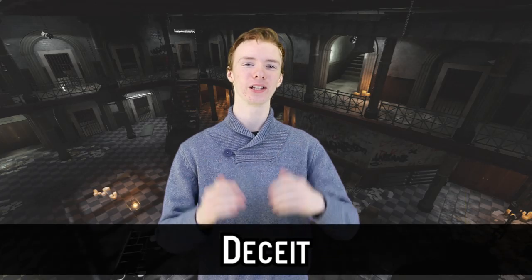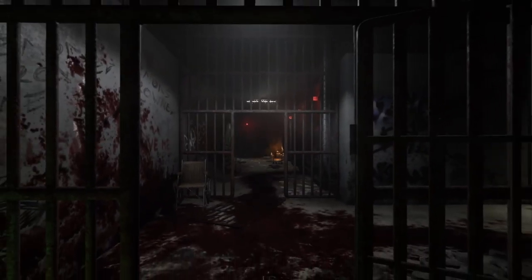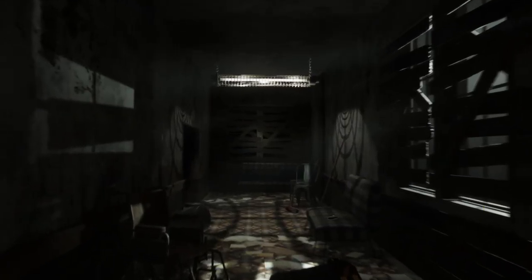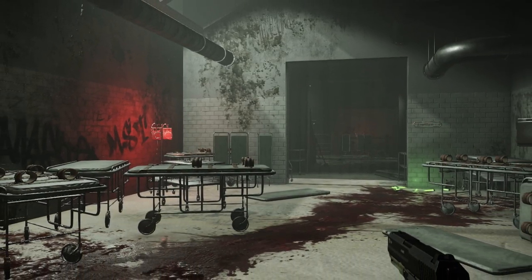Number 6: Deceit. Love games where you have to lie to your friends? Deceit is the true horror version of Secret Neighbor. Deceit tests your instincts in an action-filled multiplayer first-person shooter horror. Surrounded by 5 others, a third of your group has been infected with a deadly virus and tasked with killing all the innocent players. As an innocent, your goal is to stay alive, traverse 3 zones, and escape through a safety hatch. After playing this game you can never trust your friends again. The game is free on Steam, and also has DLCs for purchase that allow you to play as a werewolf and a vampire.